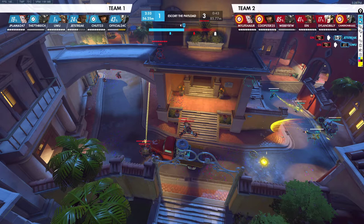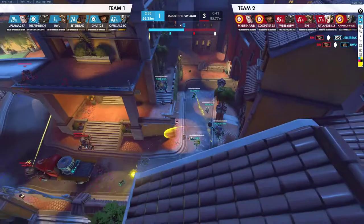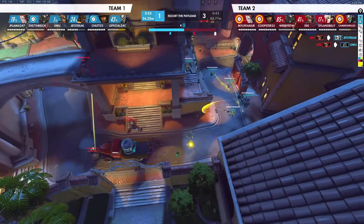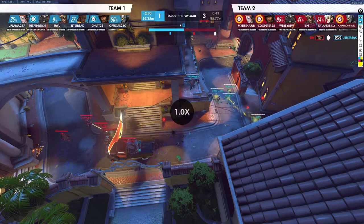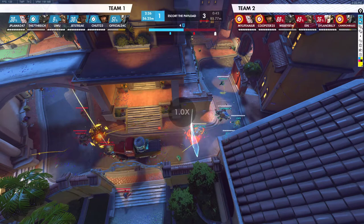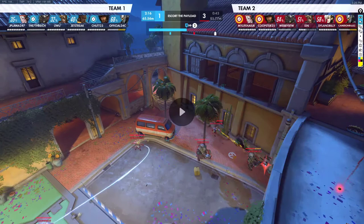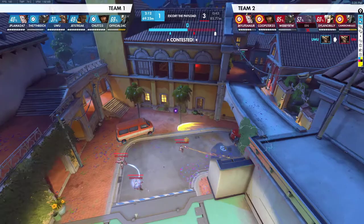As far as ultimates go, they have Roadhog ult and High Noon, which probably means the Kree is going to try and rotate on the high ground again — that seems to be what he wants to do. As far as our ultimates, we have four online and we're pretty close to Whole Hog as well. The Kree went main but has now decided to flank around. He's going all the way to the high ground. We lose our Junkrat — it's just a duel up on the high ground.